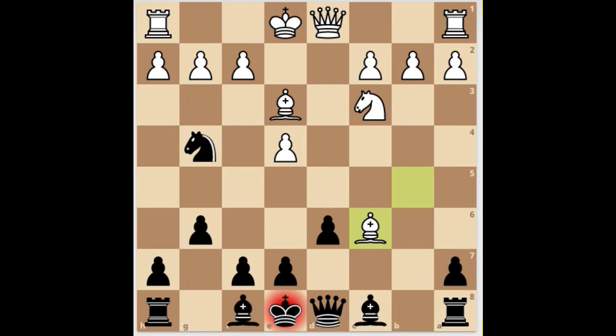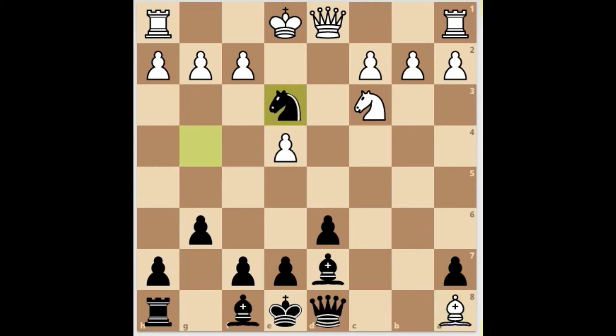Black will be an exchange down after playing bishop takes c6 check, bishop d7, bishop takes a8 — taking the rook. So the best continuation here is to play knight takes e3 first, attacking the queen, and then after f takes e3, black's queen takes on a8. This is a pretty bad position for black as they are down in exchange.